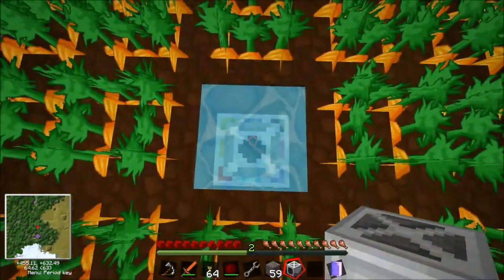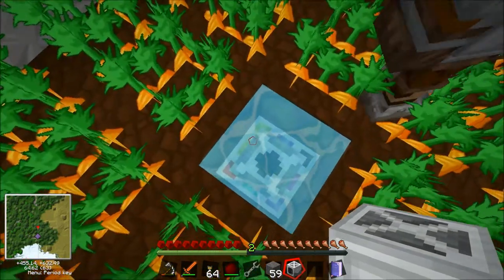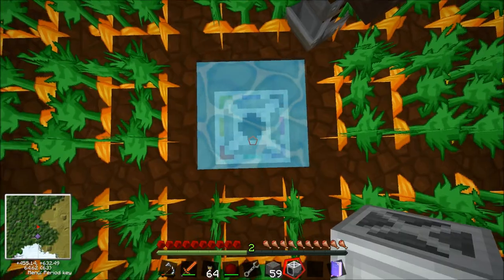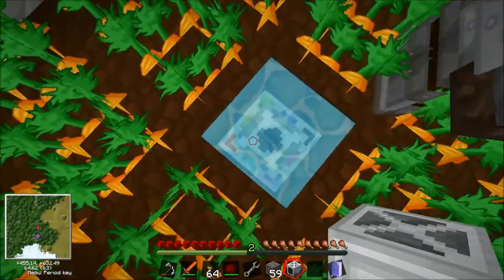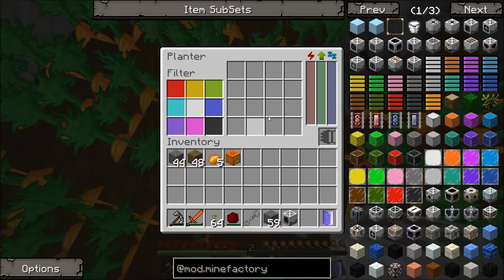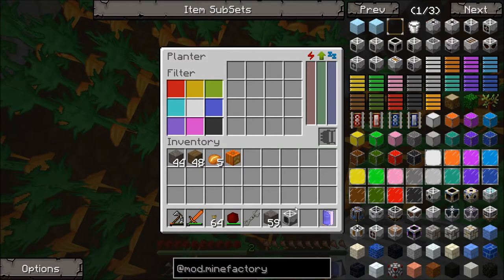The way this works is you basically have this filter with a load of different colours, and there are these different colours on the corner of the block on the side. So if I put carrot in red, that would keep this corner here as carrot. That's basically how it works. We need to get an upgrade in there so that it actually starts harvesting stuff. Then we need to put the harvester here.